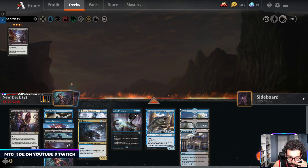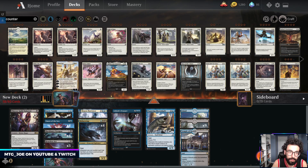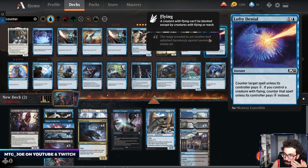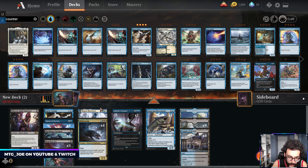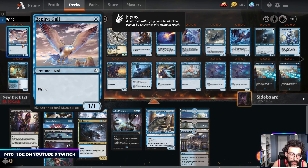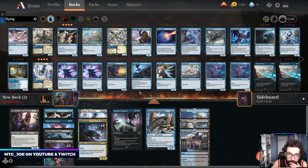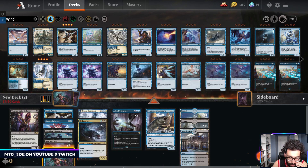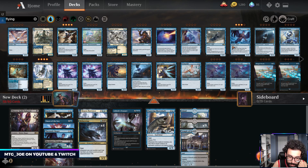We'll try it out, see how it goes. So we have Heartless Act, then we want counters - so probably Lofty Denial. You fly, you fly. Oh, Spectral Sailor goes away. Maybe we don't even want these. Yeah, I don't think I want Aerosher.